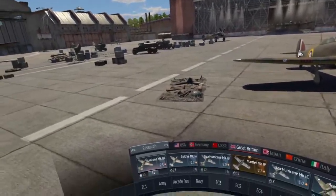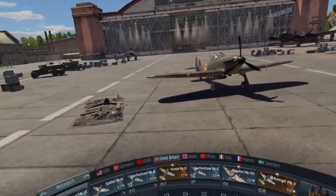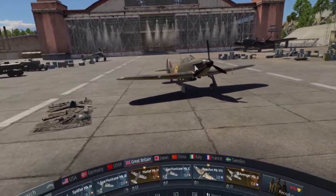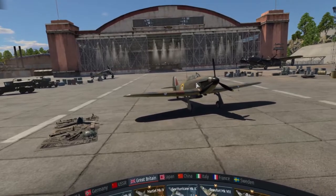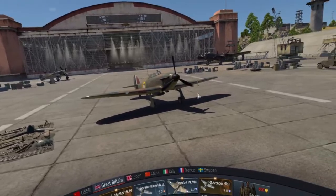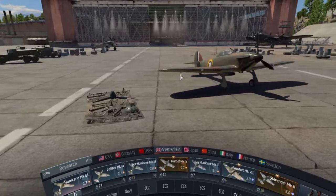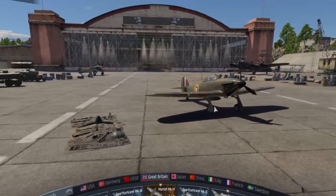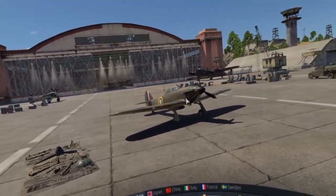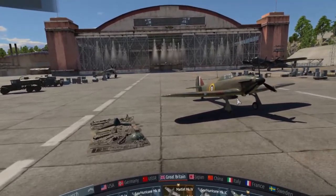Hey everyone, I hope you're all doing well today and welcome back to our simulator tutorial series. Today we're going to be running over the basics of taking off and landing. We're going to be doing this with a few different aircraft, mainly because taking off and landing in one plane can be very different from another. We're going to go over some easy planes, some difficult planes, and we're also going to look at bombers and jets, just so you understand the best way to take off regardless of what tier you're playing in if you're new to sim.